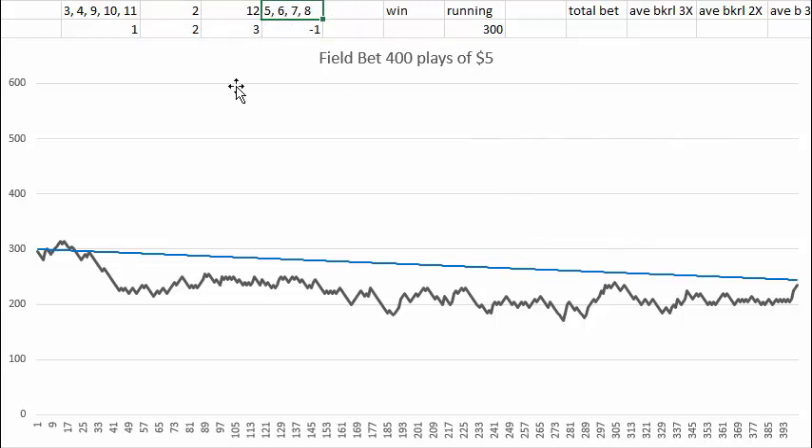So the house edge on the field bet is 1.36 or 2.78 percent — about twice as much as for the pass or the don't pass.